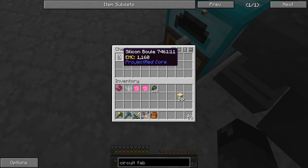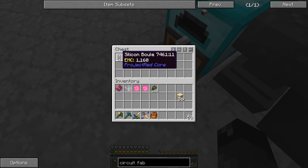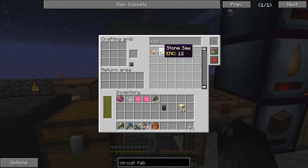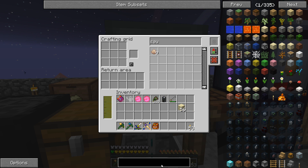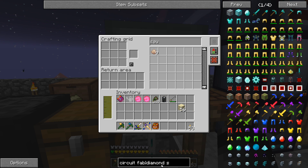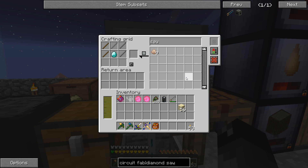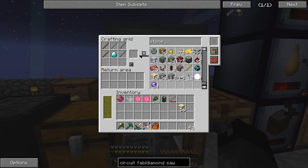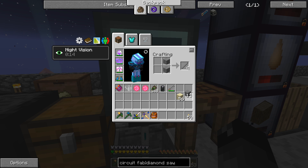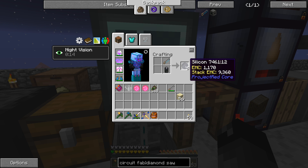Oh, it's all gone right away — we just get one silicon boule. Okay, so we need a saw. I don't know if the stone saw is going to work or if I have to use the diamond saw. It does not look like this is going to work, so we need to make ourselves a diamond saw. That is some stone tool rods, some sticks, and a diamond. We can easily make these stone rods if we have smooth stone — that gives us four of those, pretty inexpensive. So this is now a diamond saw, and there are eight silicon.